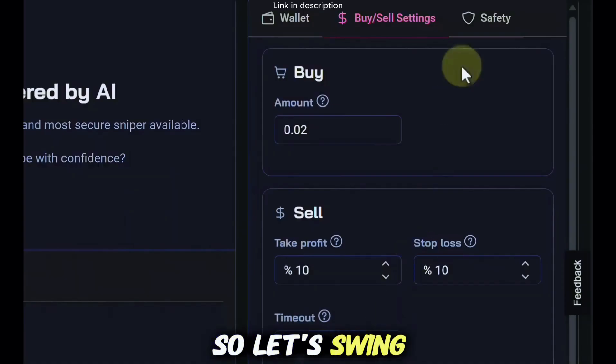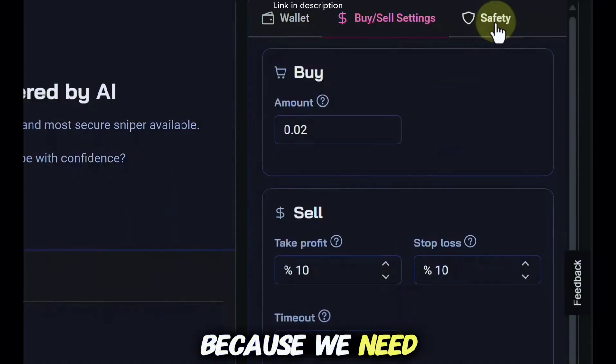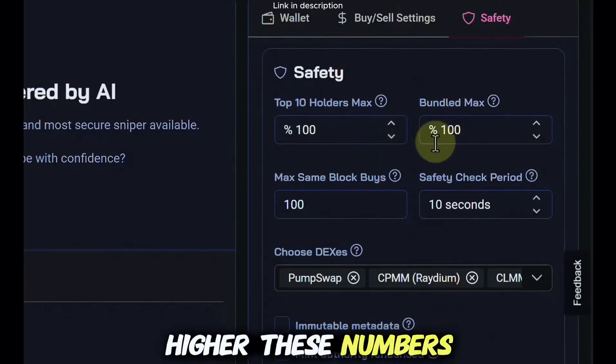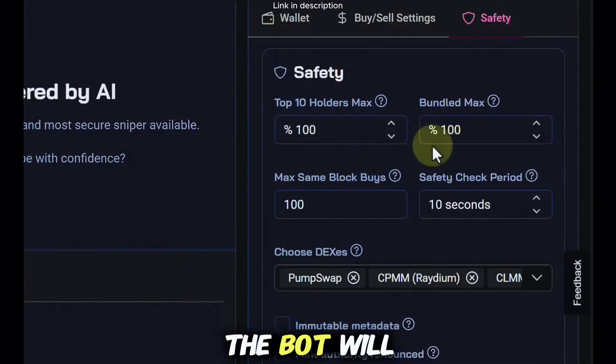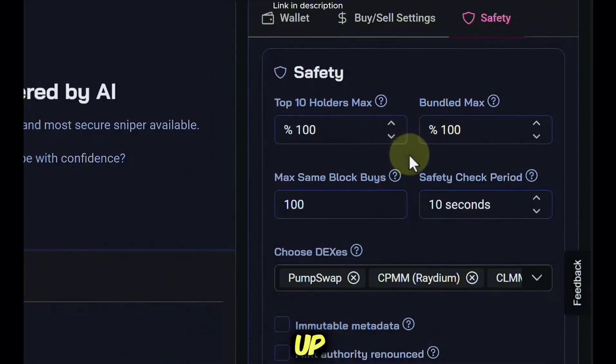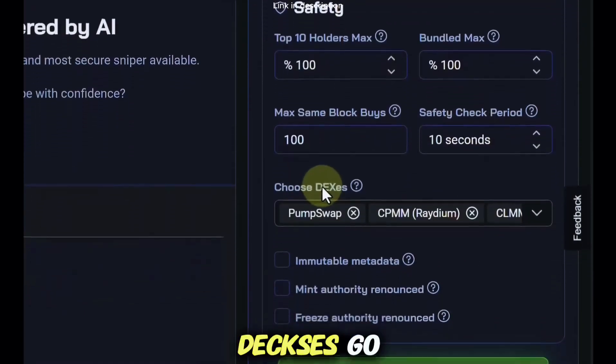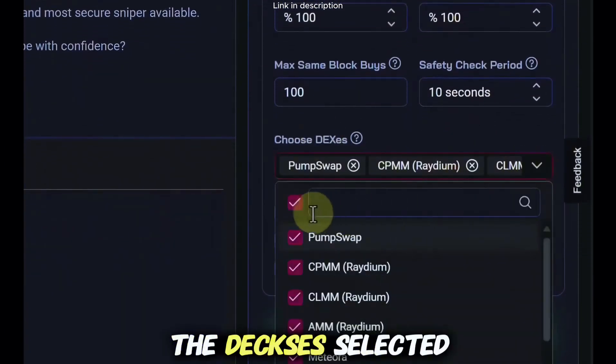Let's swing up to where it says 'safety' because we need that. I have my top 10 holders max set to 100 and my bundled max set to 100. Quick tip: the higher these numbers are, the more trades the bot will pick up; the lower they are, the fewer trades you'll get. I have my max same block buys set to 100 and my safety check period set to about 10 seconds.